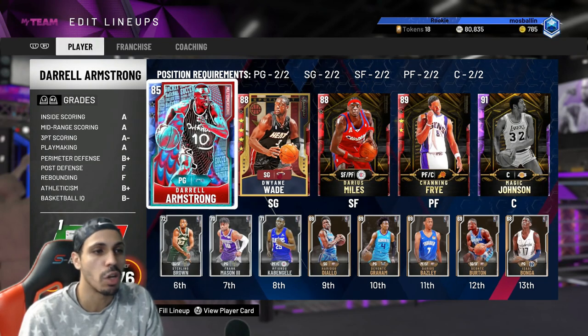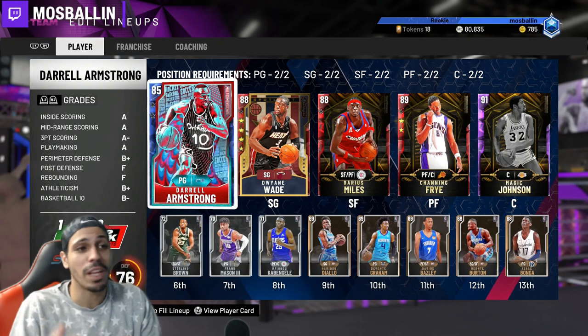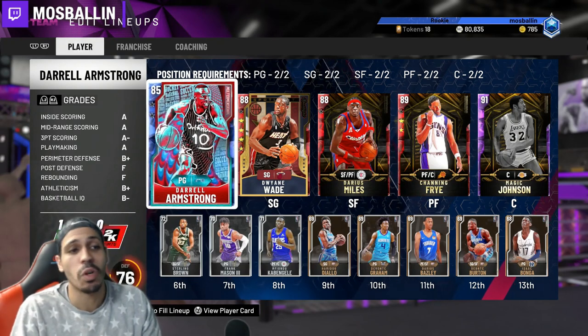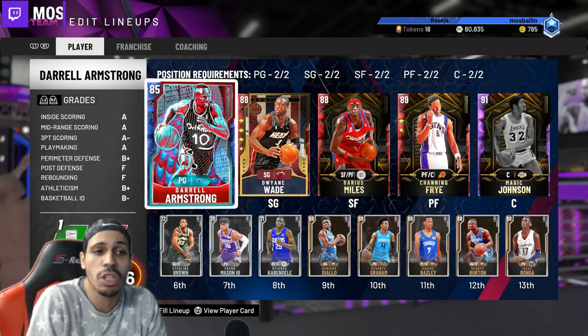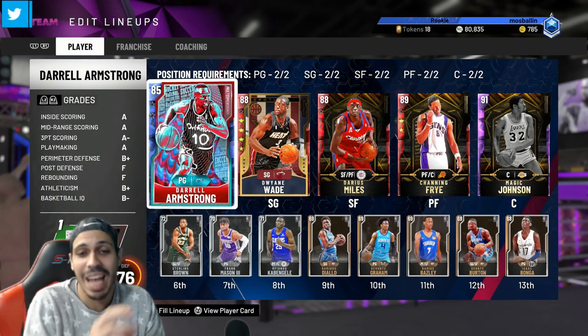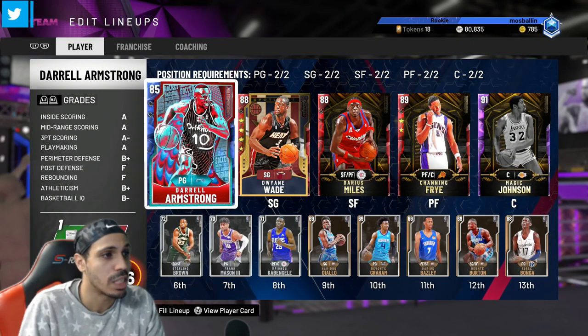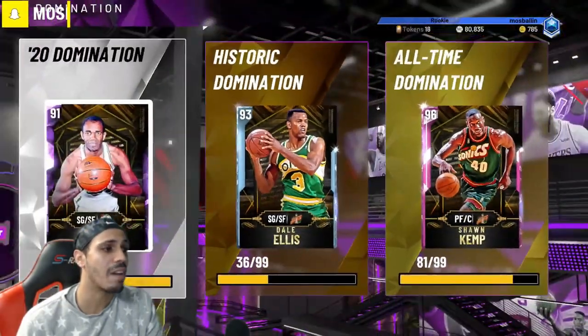I'll use cheaper cards. Daryl Armstrong has Floor General as well. Scott Skiles has Hall of Fame Dimer. For anyone who doesn't know, Dimer is one of the better badges in the game — it increases your shot percentage when you receive a pass from that player. So having Dimer would definitely help Darius hit more shots.